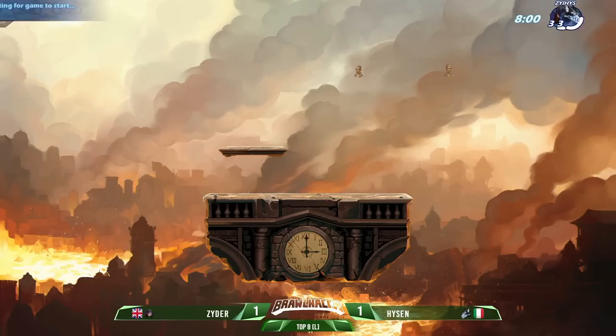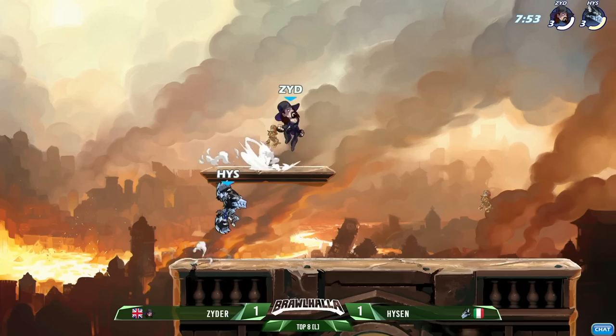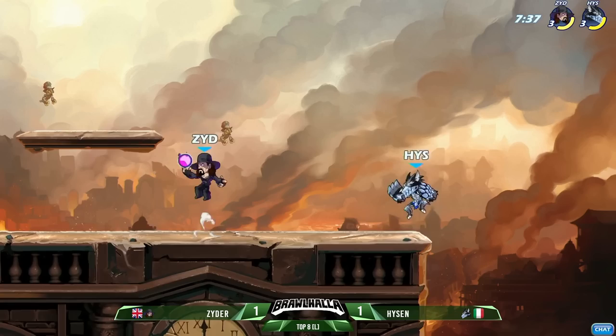You see Zyder going for a lot of different read options out of his orb strings — that's just going to keep Hyzen on his toes, a little bit scared as to whether to go high or go low, fast fall down, stay where he is, throw out a move. The neutral signature can cover high — we've seen that come out — weapon tosses going high and low. So it's not like after getting hit by a string Hyzen can just jump and dodge away for a reset; he's forced to think about how he's going to react out of these side airs, including raw falling side airs leading into those same dodge read setups.